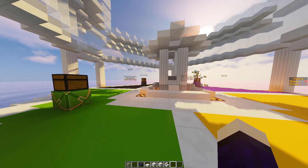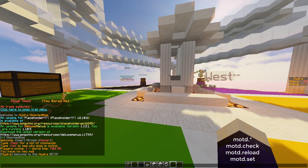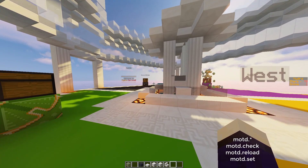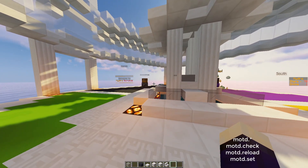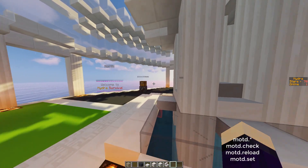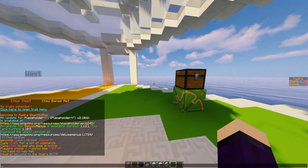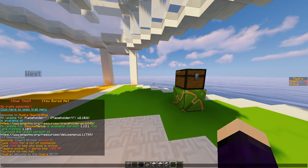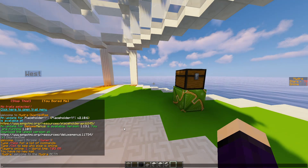There are a few permissions as well. MOTD dot star will give all permissions to whoever has it. There is MOTD dot check, which allows players to check the MOTD in game. You've got the reload permission, which allows you to reload the plugin, and then you have the set permission, which allows a player to change the MOTD from inside the game. There are also a bunch of placeholders, which will be on the plugin page for you to view.